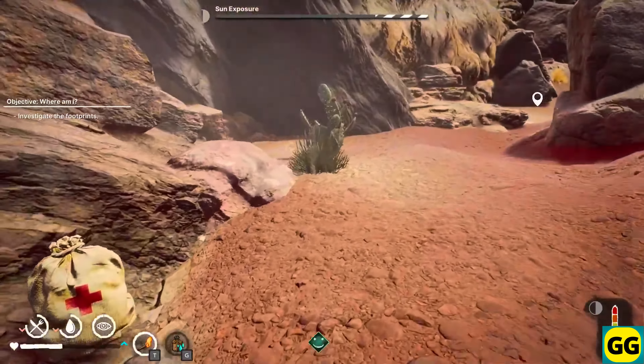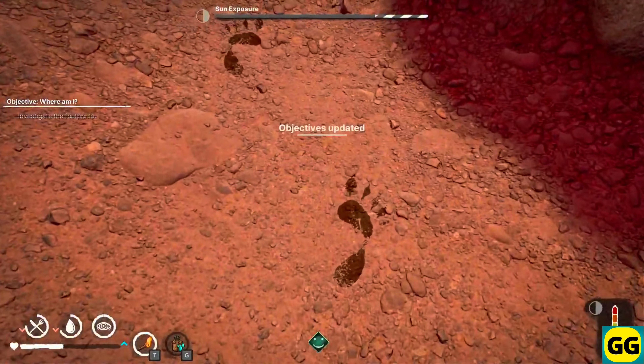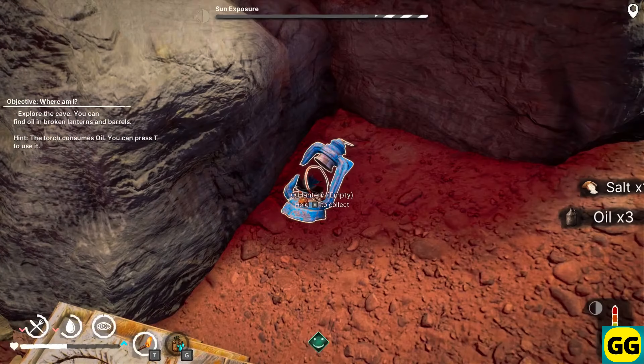Furthermore, you must balance your needs for hydration, food, and rest, while avoiding environmental hazards like sandstorms. Additionally, crafting tools and items is an essential part of survival, and you must seek out rare resources hidden in the landscape.